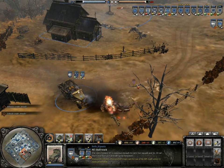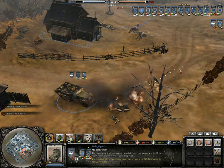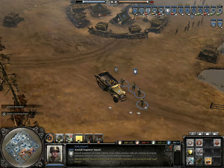The assault engineers can also repair the half-track and other vehicles, place mines, construct munitions and fuel depots, and place demolition charges which can be triggered at your command. I would complain again about the cost — 35 fuel is reasonable for the half-track, but 520 manpower is stretching it. 450 manpower tops, but that is just my opinion.